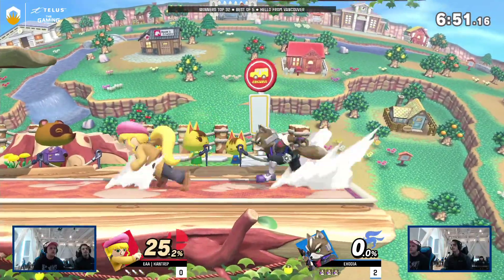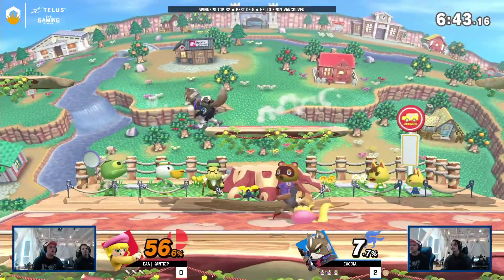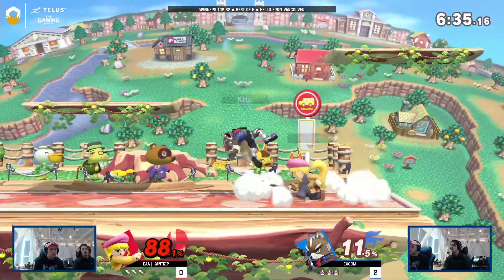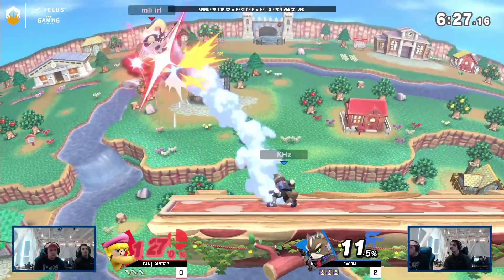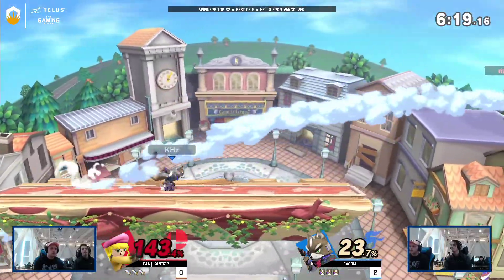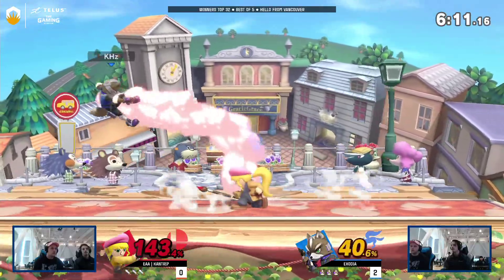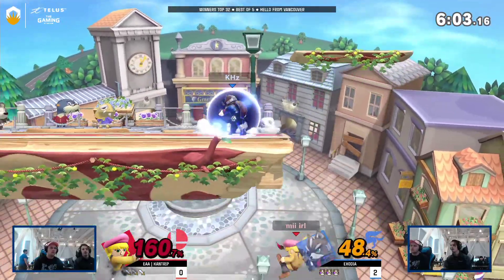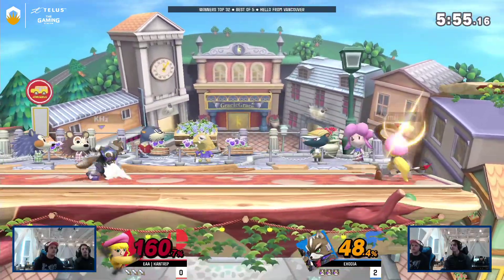Cantrip on the ledge almost immediately. The pressure is already there. I'm noticing a lot more directional air dodges coming in from Cantrip — maybe trying to mix up his defensive options. That down-air is actually positive on shield, so it's a very good poking tool. It doesn't confirm too much but it puts on pressure. Clutch reflect there — that always scares me a little. Since he's a little too high for a clean nair into up-smash conversion, it looks hard for Swordfighter to combo Fox.